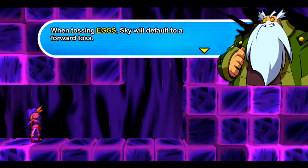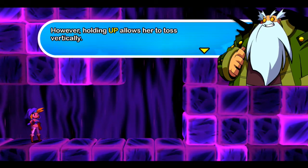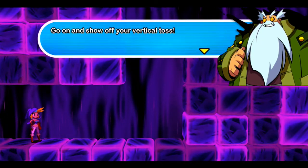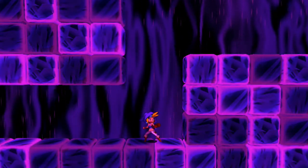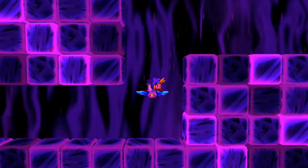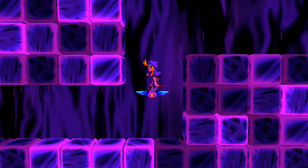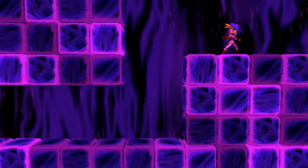When tossing eggs, Skye defaults to a forward toss. However, holding up allows her to toss vertically. Remember that Skye's bird platforms will not disappear as long as she's standing on them. If you want, you can do a vertical one, but you gotta time it right — they'll stick around as long as you keep standing on it. None of the characters can crawl like Shantae can — I guess crawling is exclusive to her. Which is unfortunate, because I think these guys would all have cute crawling animations.